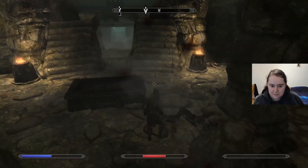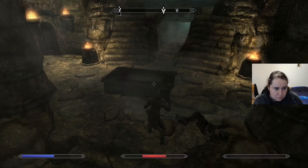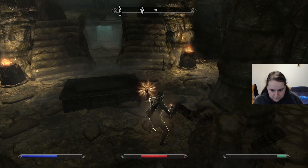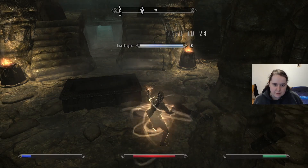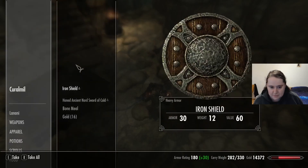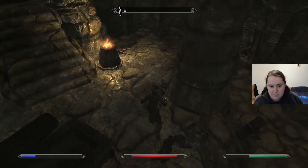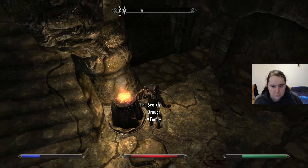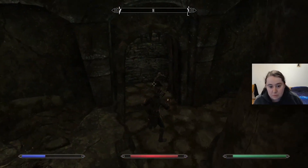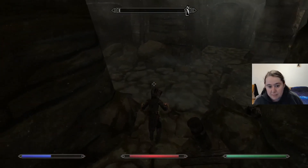Die already! God damn it. That was not fun. I'm gonna pick that up just so that I can disenchant it, but actually as a weapon it's kind of shit, not gonna lie. All right, now where's my battle hammer — there it is.